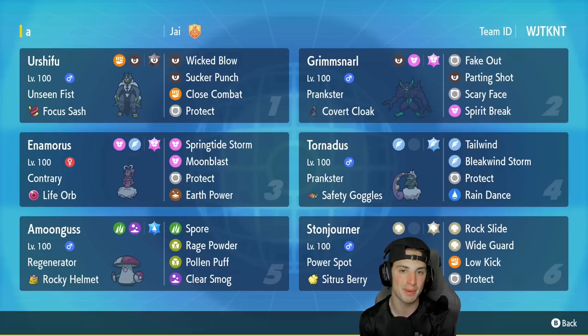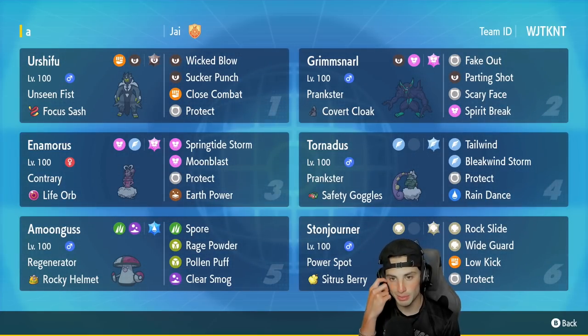We're using Enamorous today, which is a brand new Pokémon I haven't really got the chance to use too much. Today we're going to be fully showcasing it. It has Life Orb, it has Contrary — this Pokémon is the real deal. First Pokémon, top left corner like we always start: we got Urshifu, top tier in the meta. He has Unseen Fist to hit through Protect, Focus Sash as item.